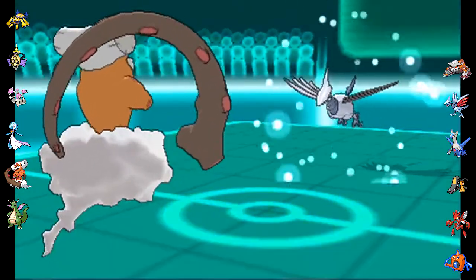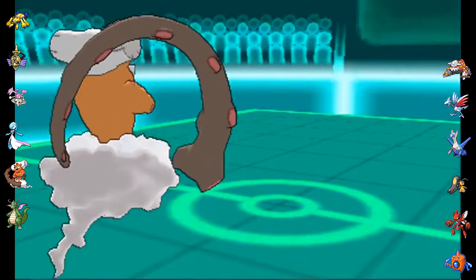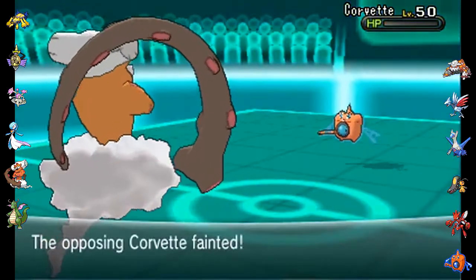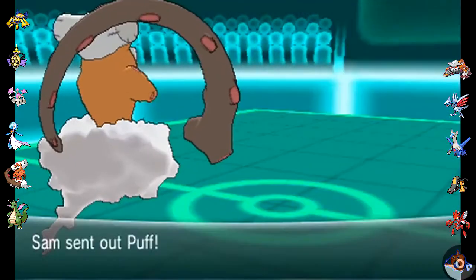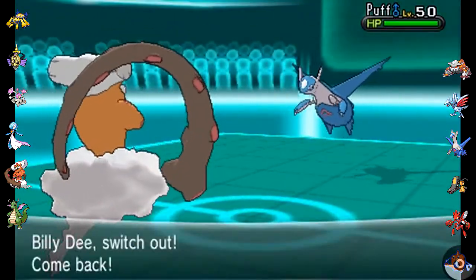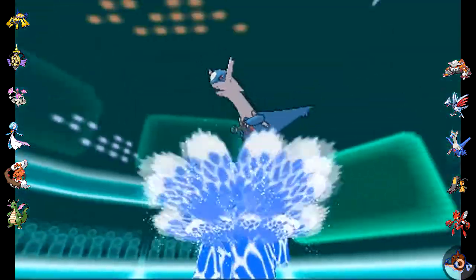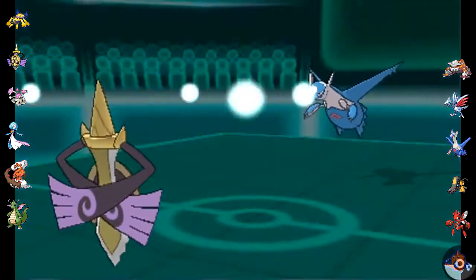Billy Dee Williams comes out. He withdraws a Skarmory and goes out into Rotom. Focus Blast — probably the best animation of Gen 6 — and it easily finishes off that Rotom.